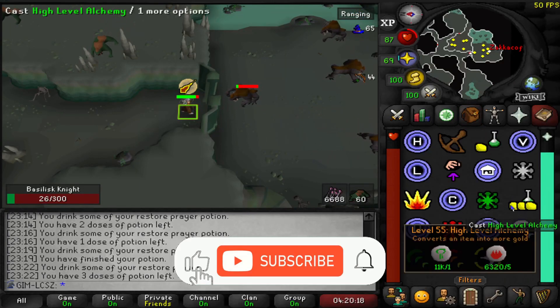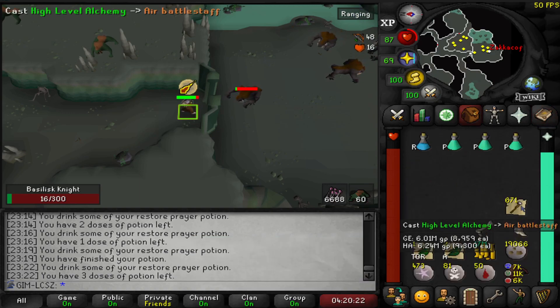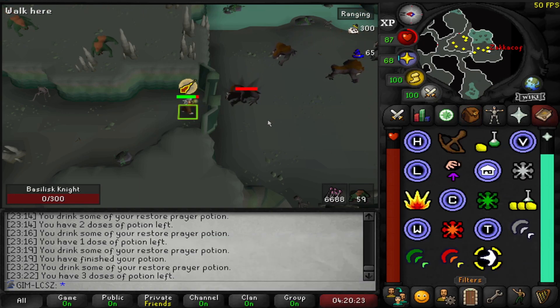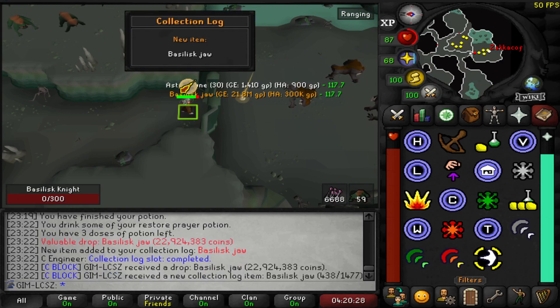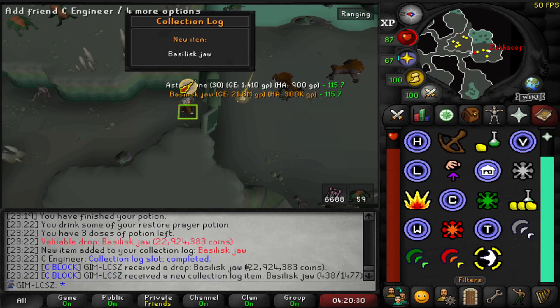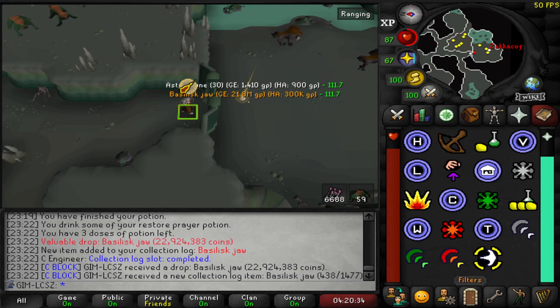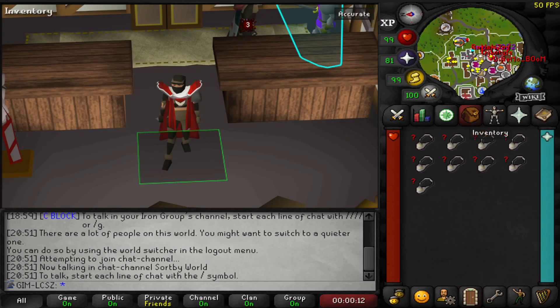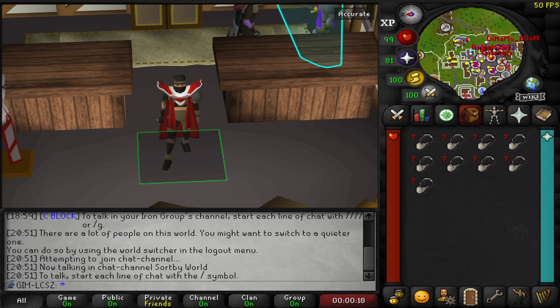Hi there and welcome back to another episode. This week, carrying on from last week with a basilisk task, doing some alching in between hits because it's a very slow task. I managed to pull the basilisk jaw — absolutely ecstatic with this. Great addition if I want to do something non-slayer related, because I can just use the faceguard rather than the nezzy helm. Great to get that, and obviously now I don't have to do basilisk anymore.